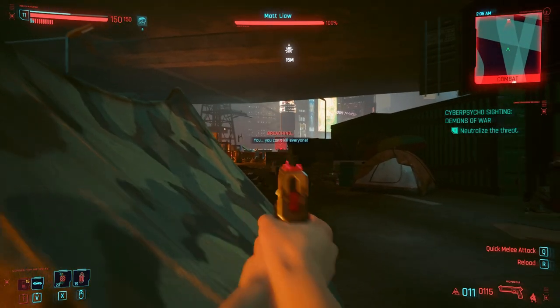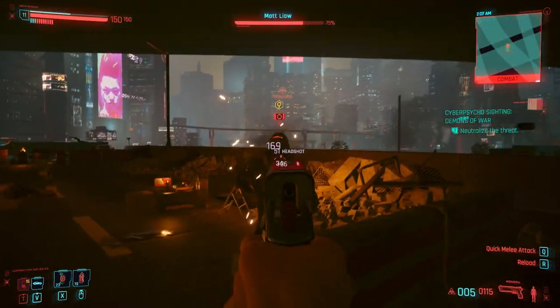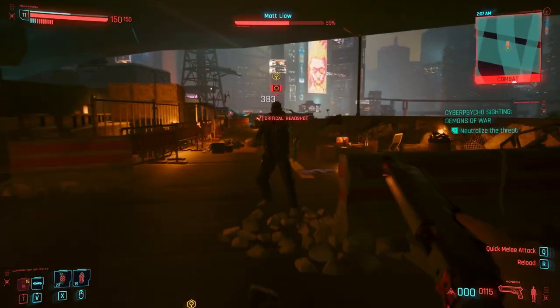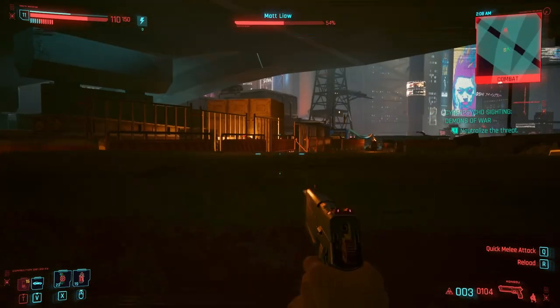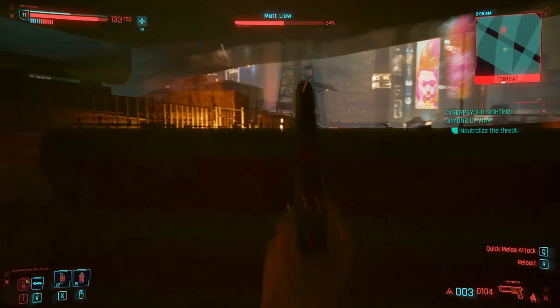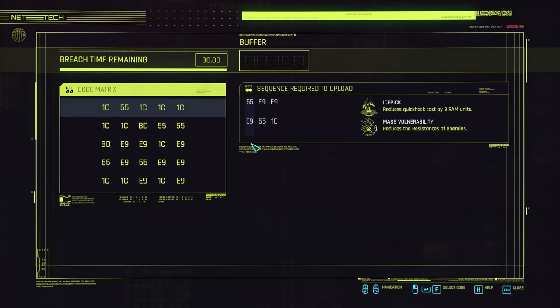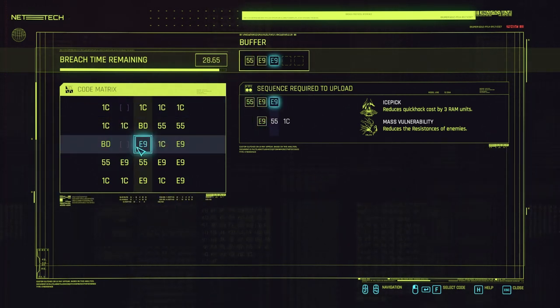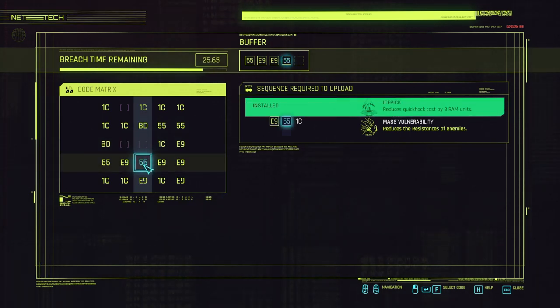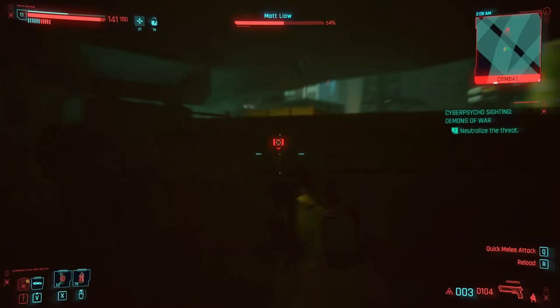Wannabe Edgerunner adds a new system to the gameplay called Humanity. Each cyberware implant you install decreases your humanity permanently while installed. You also get temporary decreases when you activate your cyberware and kill enemies. These effects can be offset by going to sleep in V's apartment. You can track your current humanity value via the cyberware menu or with a new widget above the player's HP bar. To prevent all negative effects, you can take the Neuroblocker consumable item, which can be purchased via a Ripper Doc or crafted yourself.